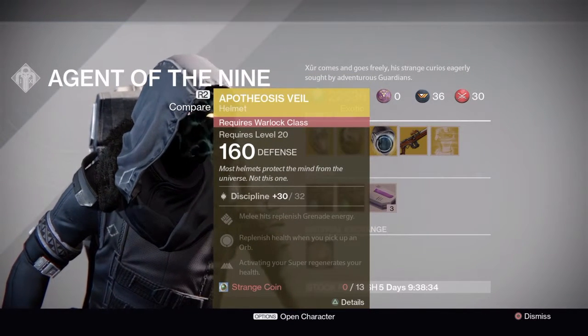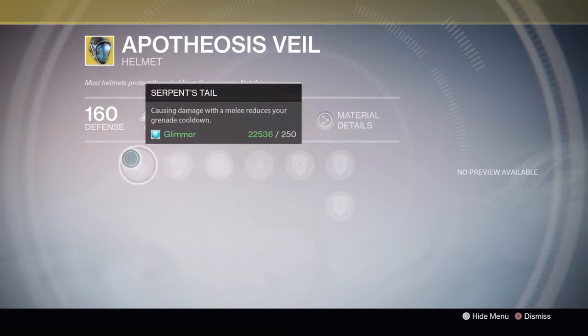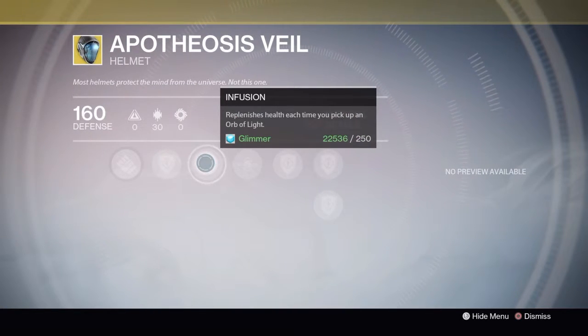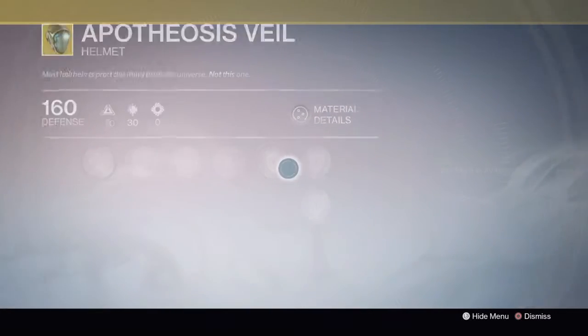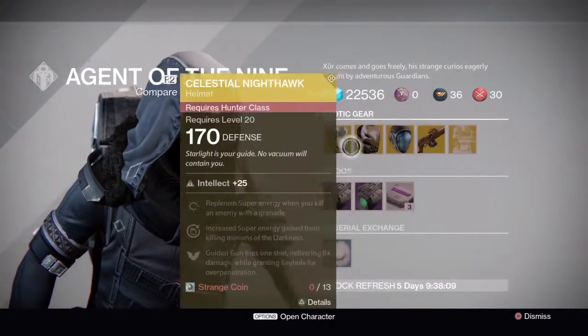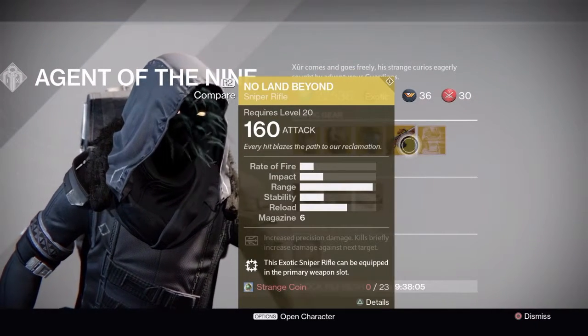The Hypothesis Veil for the Warlock is 160 defense with 30 Discipline. It has Serpent's Tail, causing melee damage to reduce your grenade cooldown; Fusion, which replenishes health each time you pick up an Orb of Light; and Private Reserves, which immediately regenerates health on activating your super. It also has three defense upgrades and 32 Discipline. Those helmets are pretty decent overall.